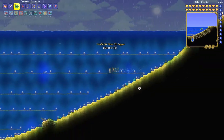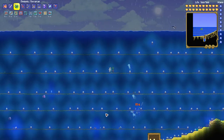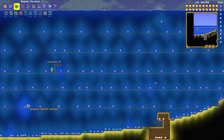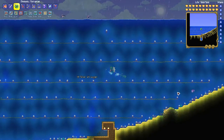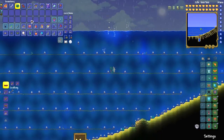If you want a jellyfish necklace, you need to kill jellyfish monsters. I recommend killing pink jellyfish in the ocean biome. I also recommend using a water candle and maybe a battle potion to make them spawn faster.